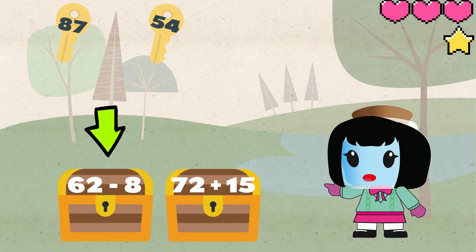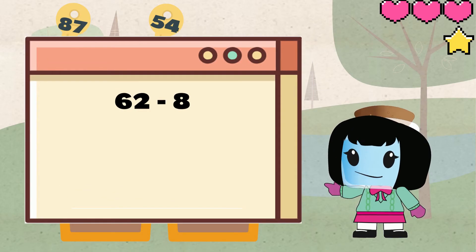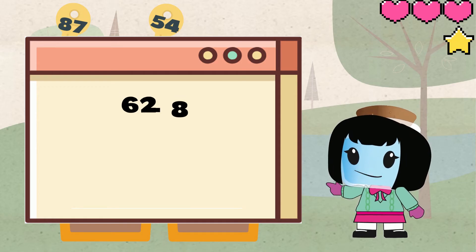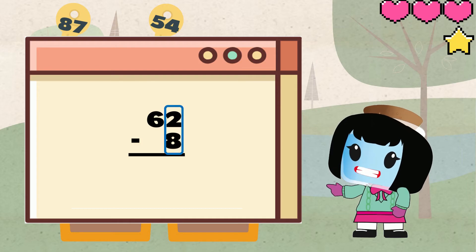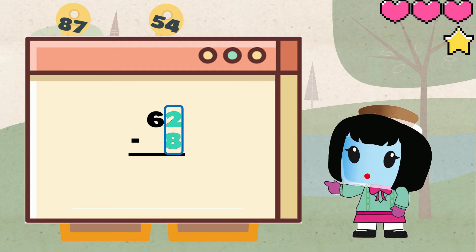We can use the key that says 26 to unlock this chest. For this next treasure chest we have 62 minus 8. Again let's write the numbers in columns and start with the ones.